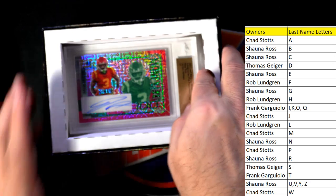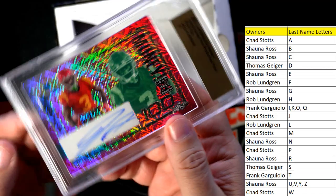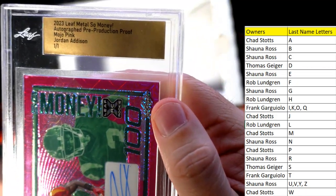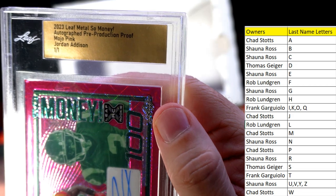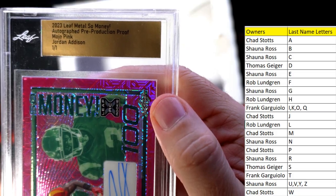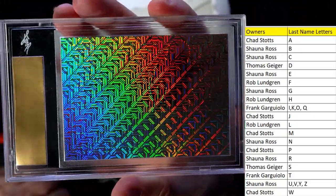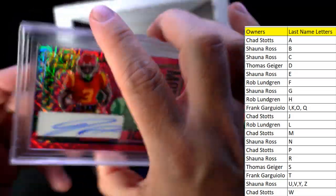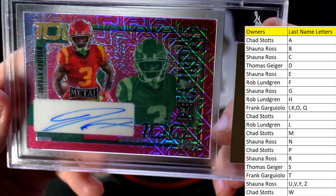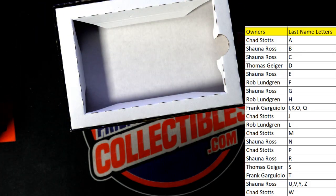And here we go with the slabbed — oh wow, look at that man! That's sweet. This is 2023 Leaf Metal So Money autograph pre-production proof, mojo pink — Jordan Addison, 101, and this goes out to Chad S. Jordan Addison one-of-one! Look at that — my god, these cards are just sick, dude! Mojo pink going out to Chad — that's a beauty man, that's hot!